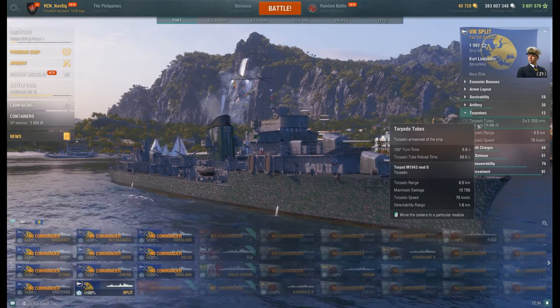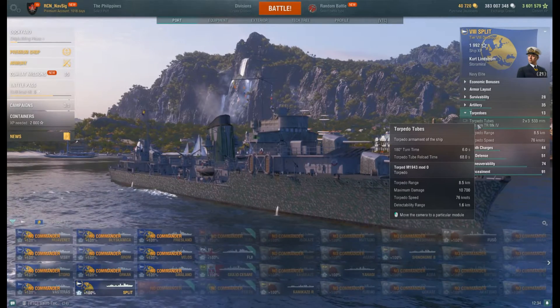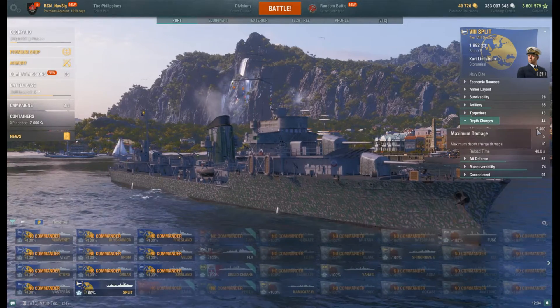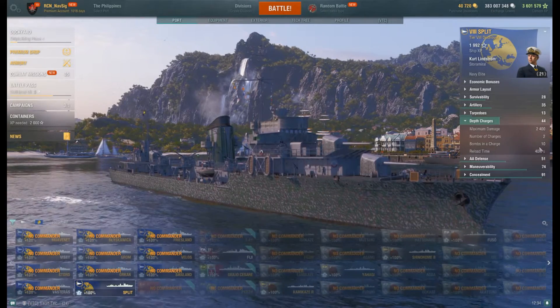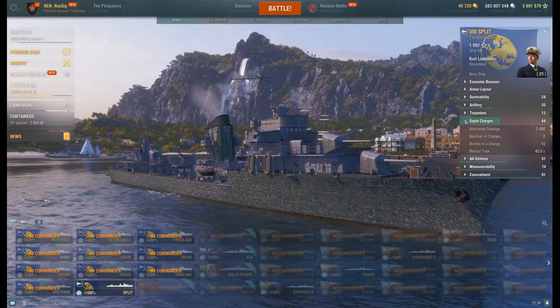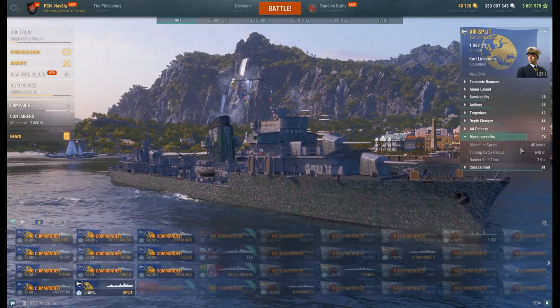Torpedo damage is just over 10,000 max, and they travel at 76 knots — they are fast. Even at 1.6 kilometers detectability, you're going to have a hard time maneuvering away if you're a battleship. Depth charges: 2,400 damage, 10 drops. That 40-second reload actually cost me a game with this boat in randoms against a submarine. If it was 30 seconds I'd be happier — I believe it's got to be changed, I'm not happy.